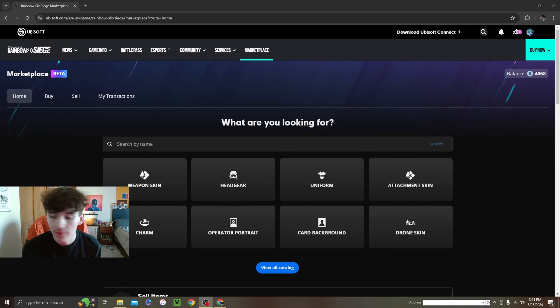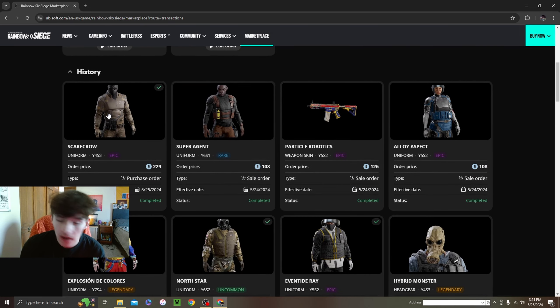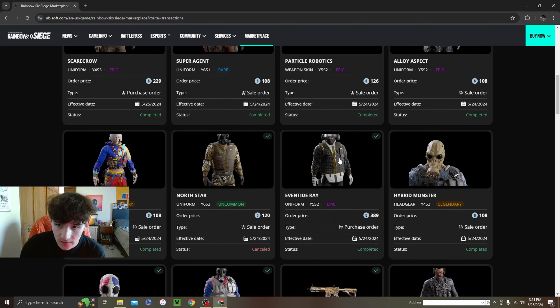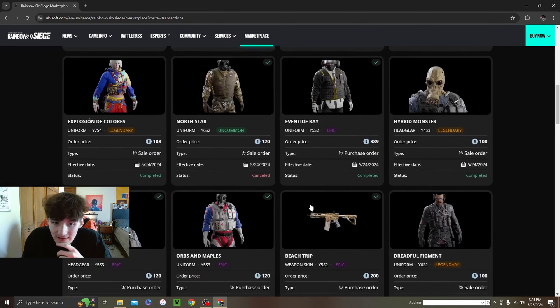We are now over on the actual R6 marketplace — still in beta as I'm recording. First up, I bought this scarecrow charm thing about two hours ago; it goes with the headgear I got, 220 credits. That's a lot for it but you need to match, you need the combos. Next we got this Bandit uniform — looks really nice, just under 400. There's going to be a lot of pro league stuff; I just love the gold, black and white.